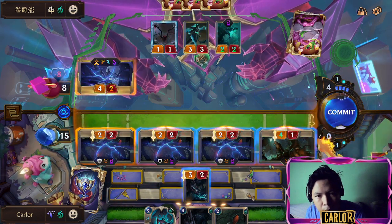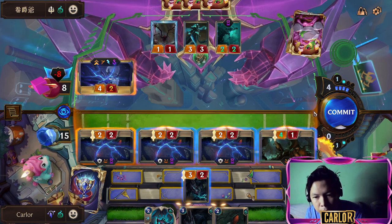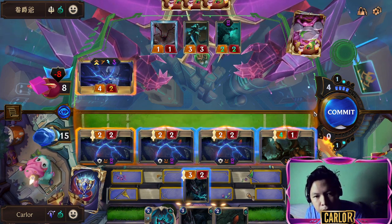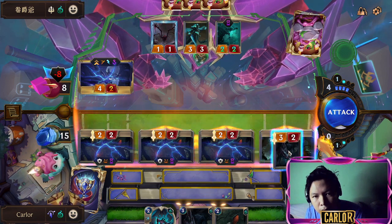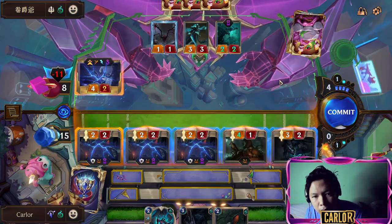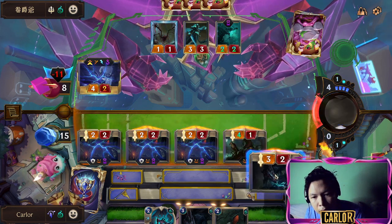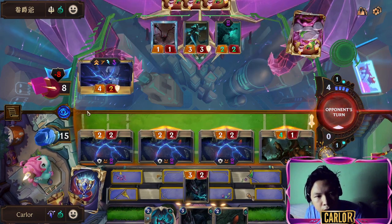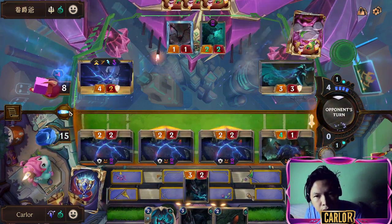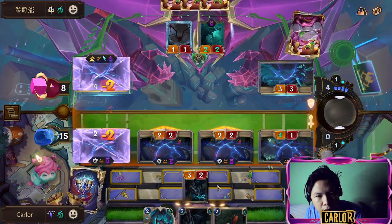We blocked one, we can only block one unit. If we drop it, we block it with a Tooth. Doesn't get much value from attacking with the Doom. Let's try this one — down to fourth, and Kindred is too straightforward.